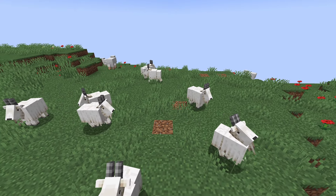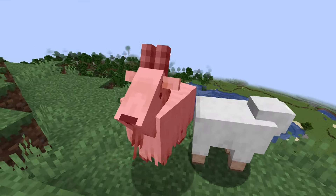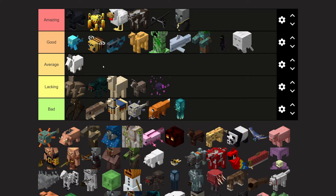Goats can be found on the top of mountains, and if you get too close to the edge, they might try to headbutt you off. If you move out of the way at the last second causing them to slam into the wall, they might break their horn so you can play some music. Aside from that, they don't do all that much. Average tier.